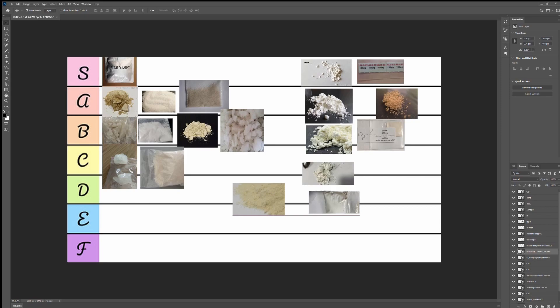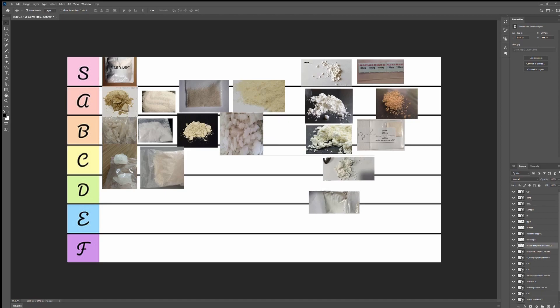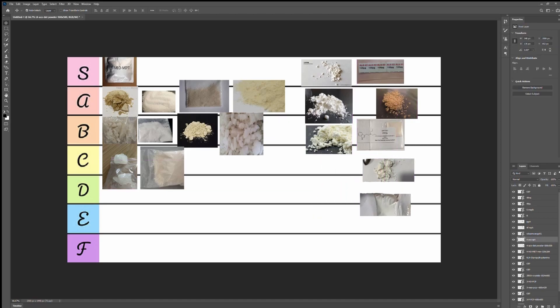4-HO-MET has the most beautiful visuals ever. It's a more euphoric version of shrooms basically — very similar to psilocin. It's 4-hydroxy-methylethyltryptamine. If you ever get your hands on this, you're in for a colorful psychedelic trip. It has the most intense colorful visuals and it's not hard on your body at all. I would put this as A tier — definitely A.